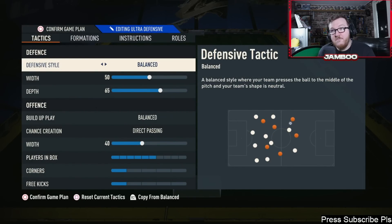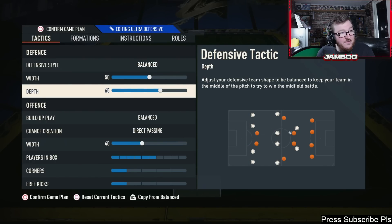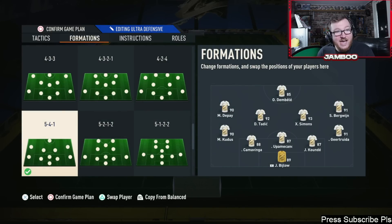Starting off we have the 5-4-1 — in my opinion probably the best formation in the game. It's not the one I enjoy using the most, but in terms of effectiveness I think it's probably the best. You can see we've got 65 on the depth, 50 on the width, balanced direct passing, 40 on the width as well. You can keep it quite narrow due to it being a five-back, and if your team's nice and compact you're not going to concede very many goals at all. Six players in the box, one on corners, and three on free kicks.